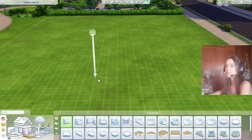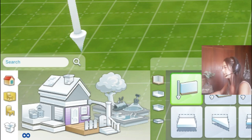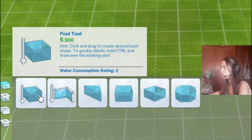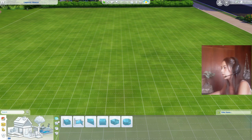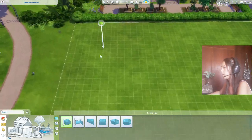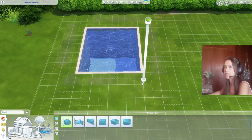For part one we're gonna focus on four things. First up is pools. Over here at the left corner you have your user interface — your UI — and everything you want to use you're gonna find down here. We're gonna go to pools and foundations, click on that, and you'll see options for pools. We'll start with the pool tool: hold your left mouse button, drag, and release to create a pool.